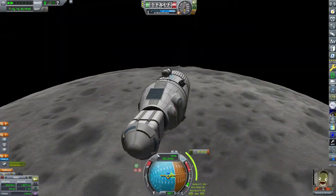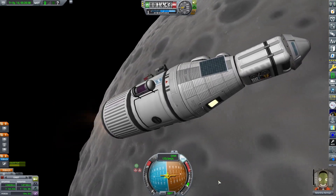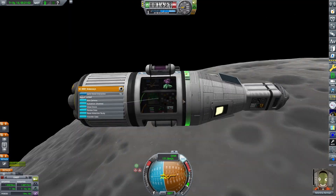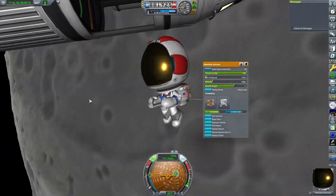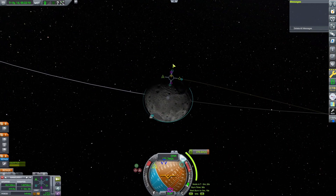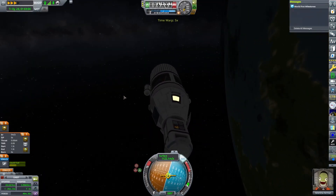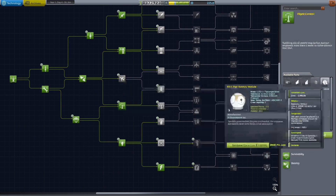Now it's time to orbit the Mun, as well as get some Science Junior data from the launch pad. Basically the same as the previous mission, just with an orbital insertion. More science, and an EVA because I upgraded the astronaut complex. And now we can return to Kerbin, which is fairly straightforward. We're starting to get pretty close to our deadline of five days. Doing a bit more science.